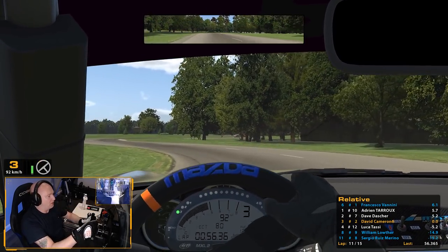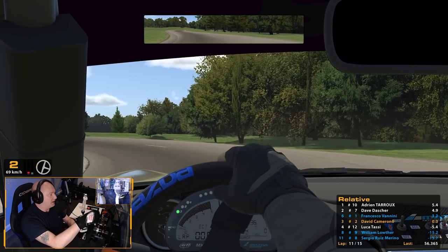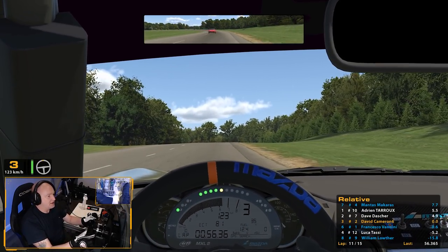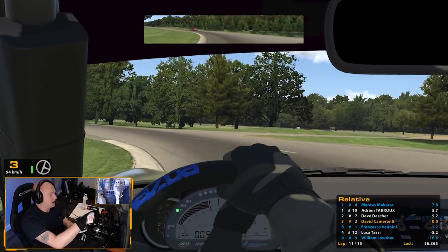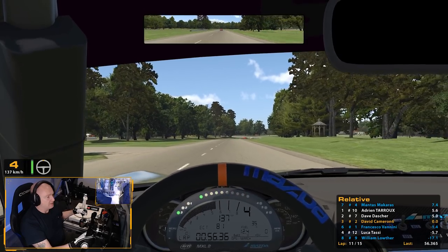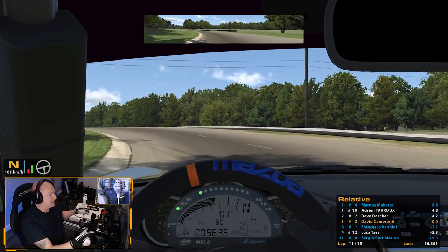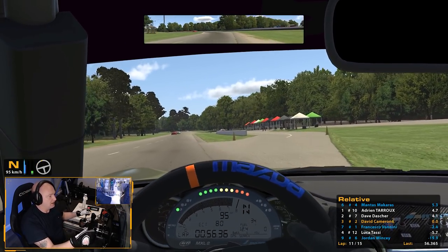As I mentioned earlier, the same principles can be used in any license class - it doesn't matter that it's rookie. Although rookie is more difficult to get out of because there are newer drivers in rookie class. People in D license, C license, they've got a few races under their belt, so they're a little bit more experienced. However, you can use the same principles we are using here to get out of any license class you wish. Same thought process in each one.